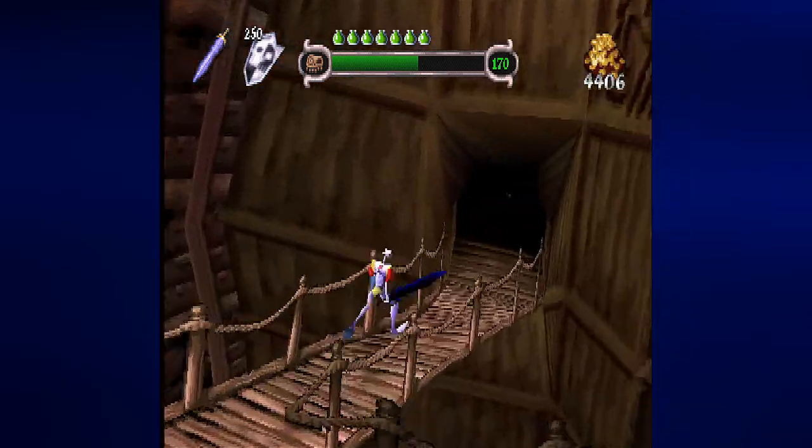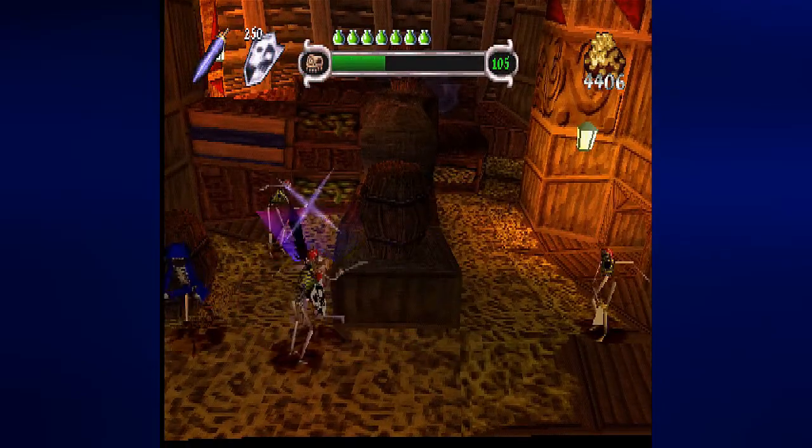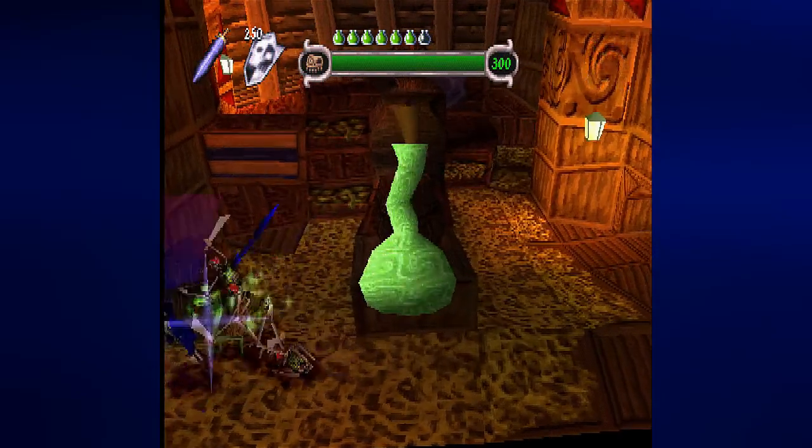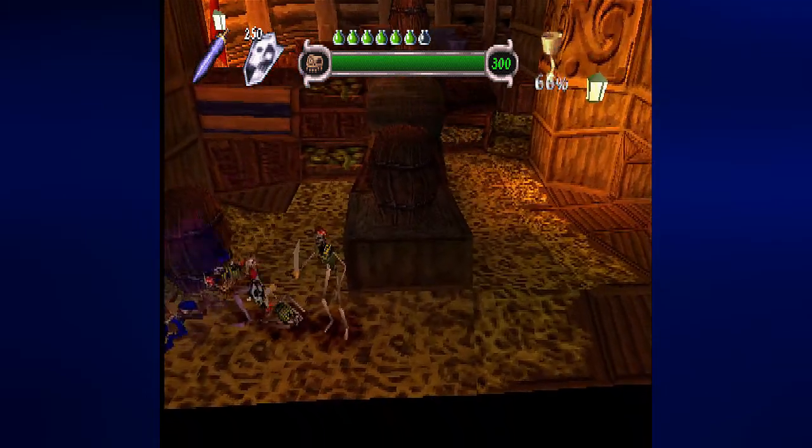We'll eventually need to go into this door. In here is another commanding officer — this is why you want to go down in the first place, because this is how you're going to get some energy for the chalice that is very easy to miss.